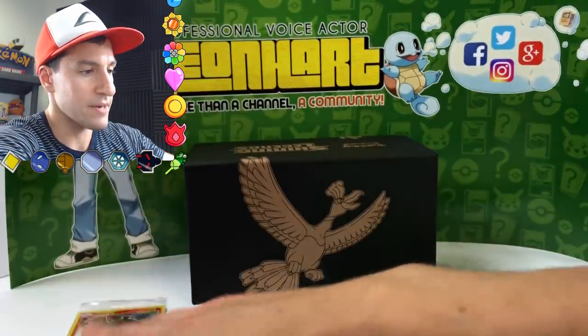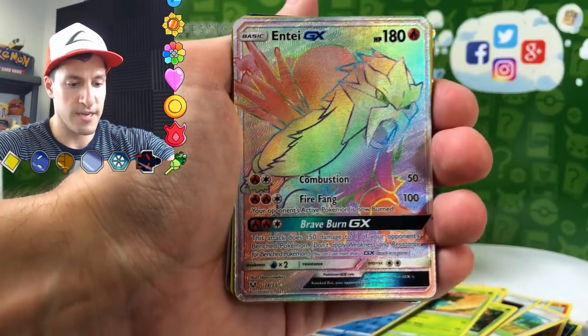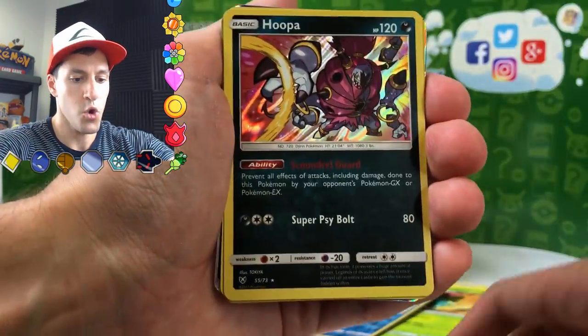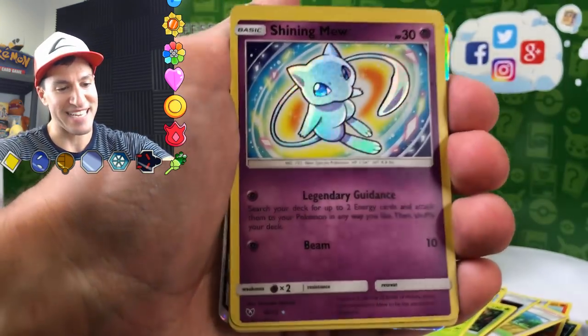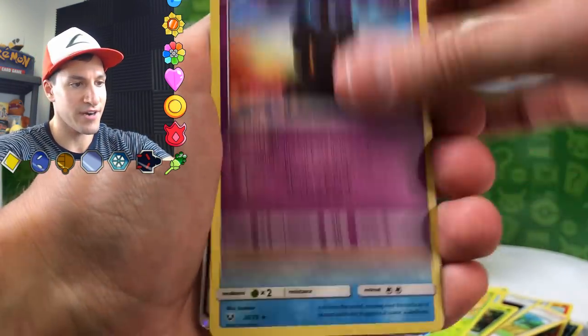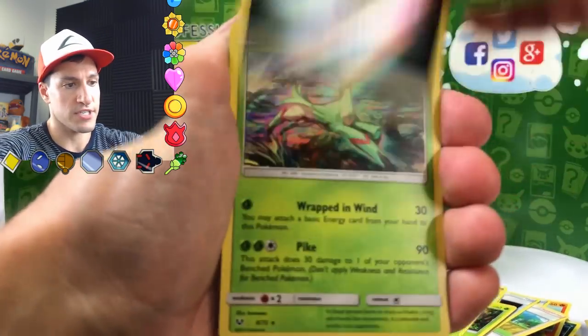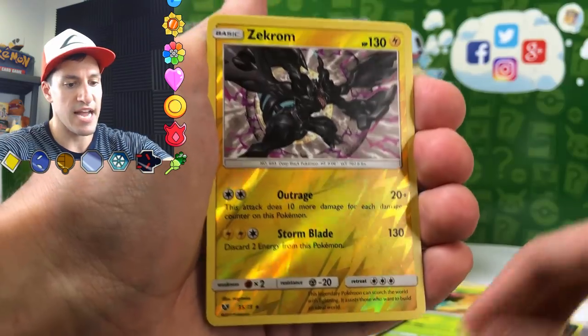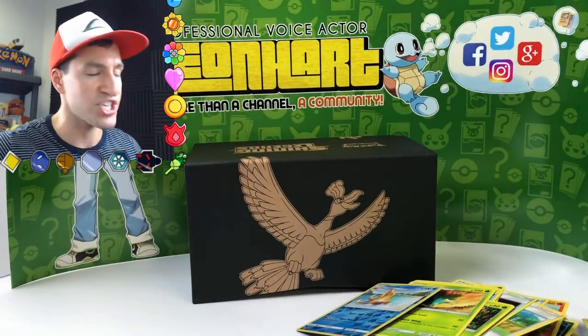Let's take a look at these amazing pulls. Starting off with the Shining Ho-Oh that comes with the box, then in order: Incineroar GX, Hoopa holographic, Shining Rayquaza, Shining Mew, Marshadow holographic, Keldeo holographic, Raichu GX, an energy reverse, Virizion holographic, Zekrom reverse rare holo, Zekrom holographic, and Reshiram holographic. This Shining Legends Elite Trainer Box was incredible. Leave a like if you enjoyed this — I have many more videos to come this week. Welcome to the Heart Squad if you're new. My name is Leonhart — stay awesome, stay positive, and I'll see y'all in my next video.